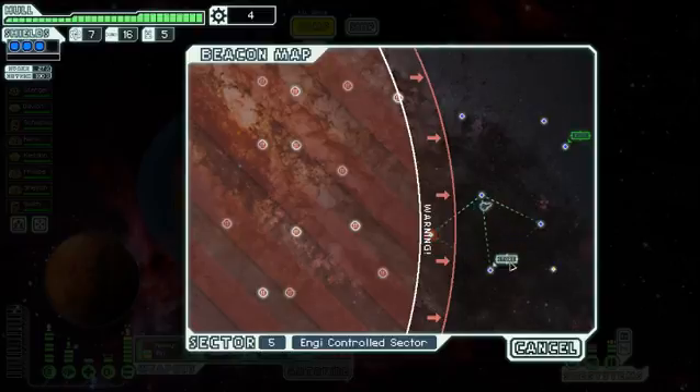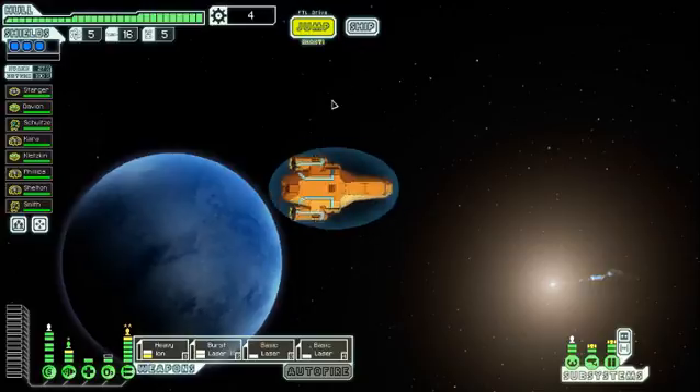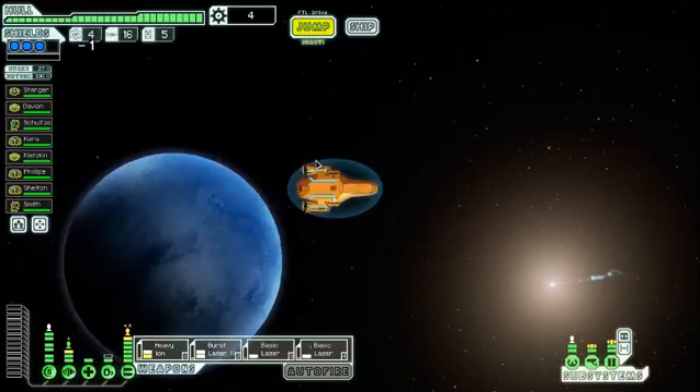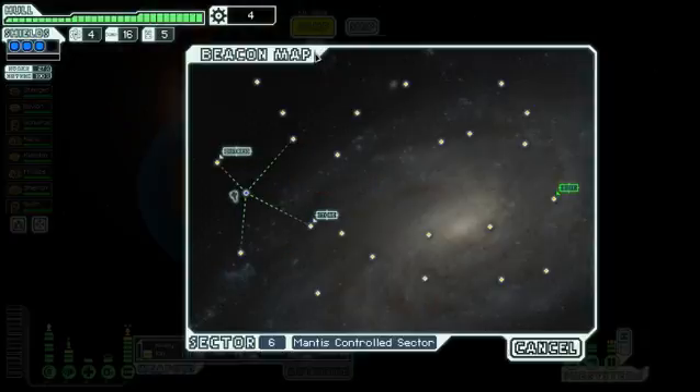Let's go towards the exit now. Since we've visited these areas before there's not really anything here. Should we go to the next sector? Yeah, cause there's nothing else we can really go to. Mantis controlled. I was going to go along the red sectors next. I'm still a little low on fuel. You've entered a poorly chartered area of space known to be home to the mantis. Sure your planning is up to scratch and that you have enough fuel to make it through.